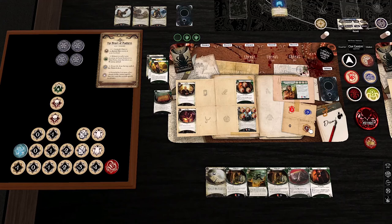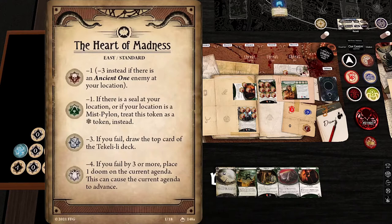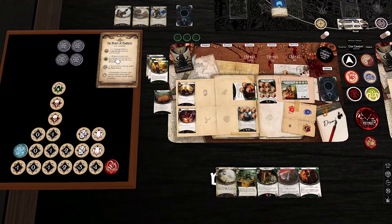Right off the bat, we're going to get Lockpicks into play for three, and Gregory Gry into play for three. Then we're going to Lockpicks this location — eight against a Shroud value of three. The Skulls are currently a minus one, becoming minus threes soon. The Cultist is a minus one, but if there's a seal or if I'm at a Mist Pylon, it's a Frost token instead — I definitely messed that up in my last campaign. Minus three on the Tablets: if you fail, draw the top card of the Teculele deck. The Elder Things are the scary one: minus four, and if you fail by three or more, place one Doom on the current agenda — this can cause the agenda to advance. Disgusting.